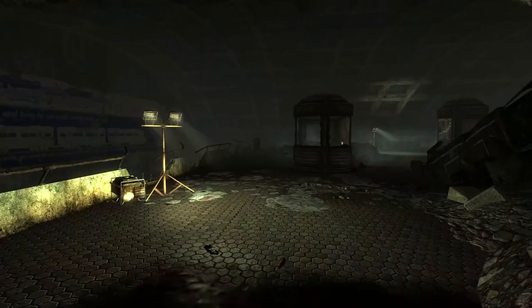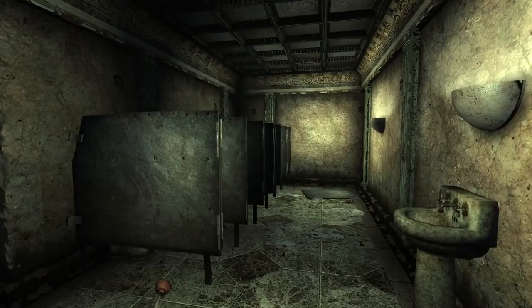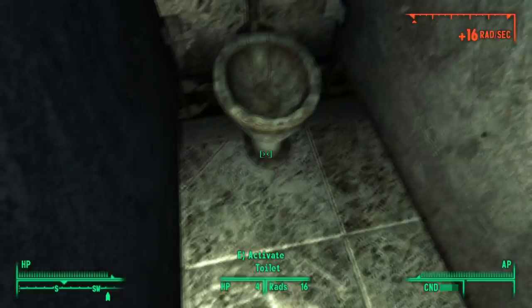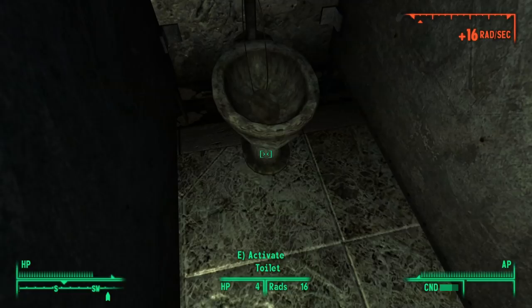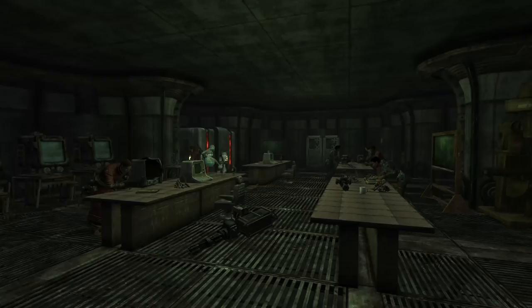In Fallout 3, the capital wasteland is filled with pitfalls for wary travelers, whether it is the mutated lifeforms that call the area home or dastardly traps set by raiders. It would seem you can't even use the bathroom without a chance of getting caught up in one of these traps. This leads to possibly one of the most hidden dangers of Fallout 3 — the electrical traps placed on some toilets in the capital wasteland. We can find one here in the Museum of Technology, and this pulse can give quite a shock to any lone wanderers. Powered by micro-fission cells, wires are fed into the toilet bowl, sending a charge through the water. These traps are helpful for getting a handful of micro-fission cells for players who have the skill to grab them without being electrocuted.